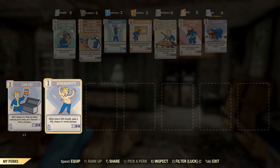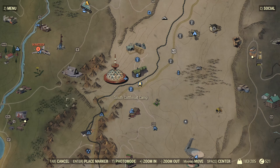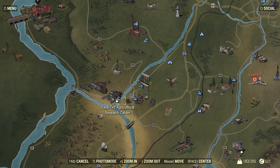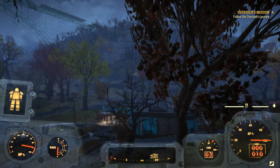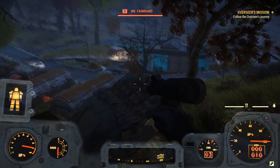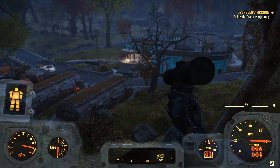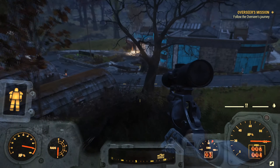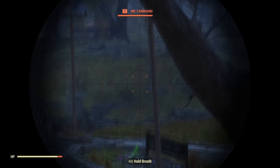I actually have full scrounger now, and serendipity. Right on over to the Vault-Tec Agricultural Research Center near Flatwoods. It used to be the case that when the event Fertile Soil was not taking place, these bots would not attack you. But that has not been my experience lately, so we'll just start taking these guys out.